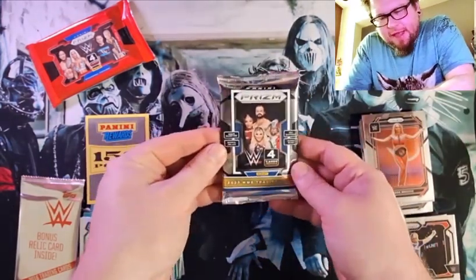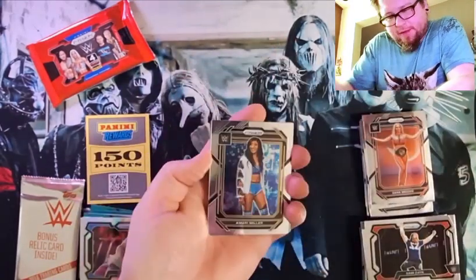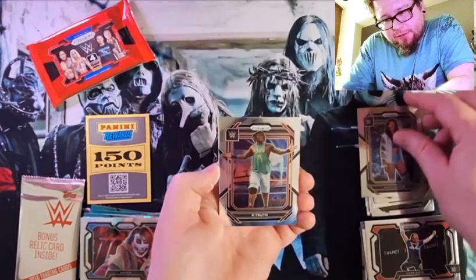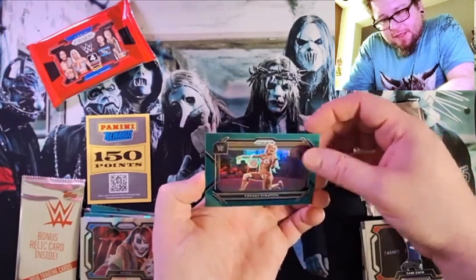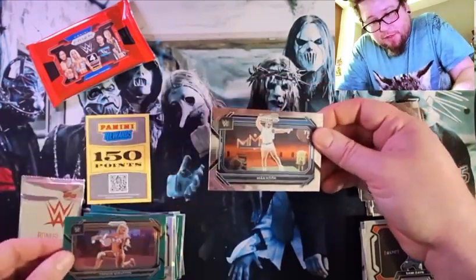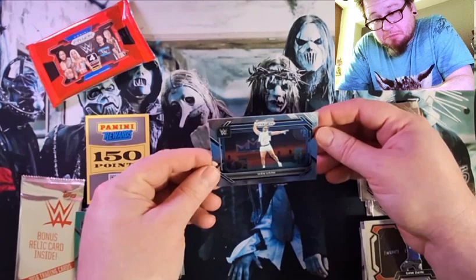Last of our vertical packs here — a 23 pack. I never went and bought a 23 pack before, but here's a 23 pack. We got Amari Miller, R-Truth, Tiffany Stratton — that looks nice. And who's that? Manse or? He's doing a serve I guess.